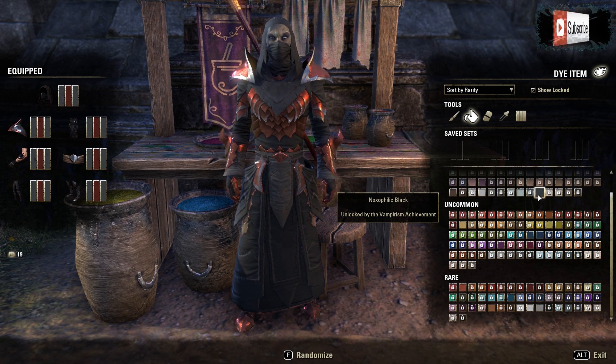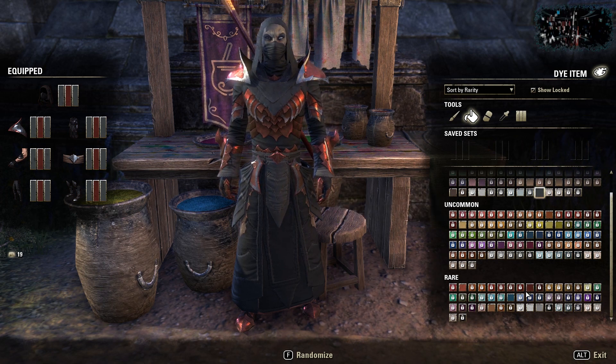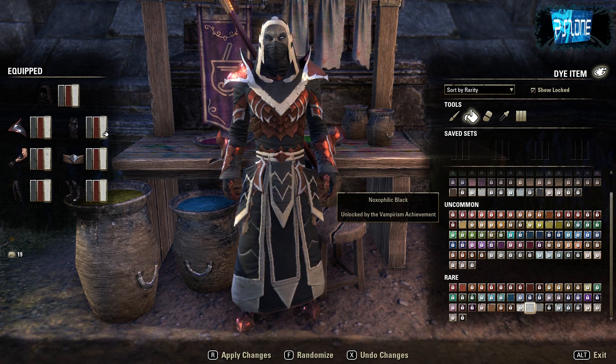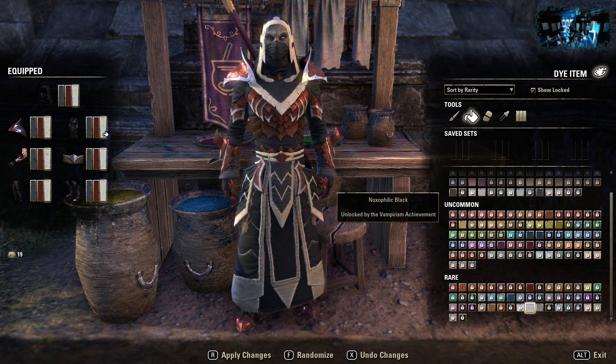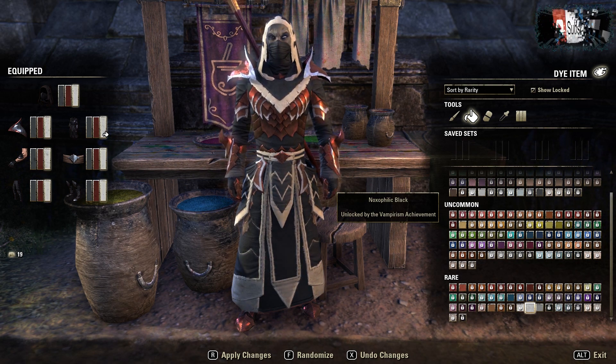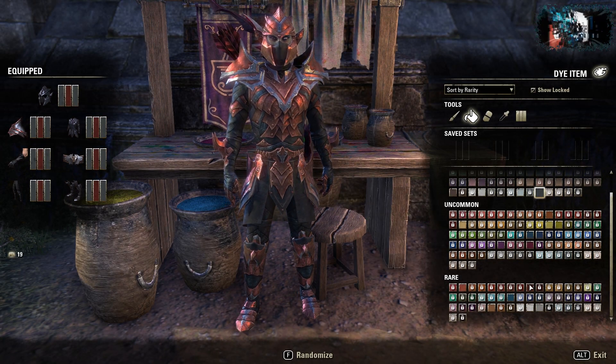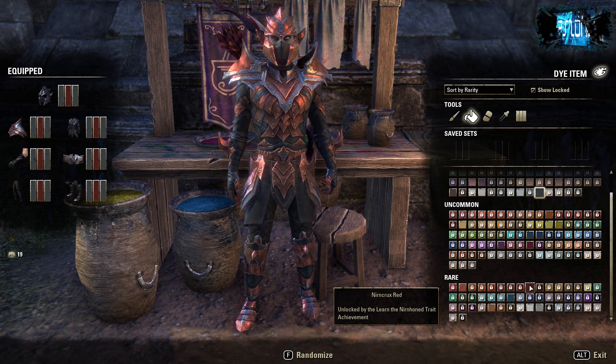All you need to do is research one item and you'll be able to use it. If you want even more range of color, you can use the third color slot to get some more accents — it looks quite nice in white, and I imagine it'll look good in Akatosh Gold as well. This is the medium armor and it's basically exactly the same — you want to use black, then red, then black again. I think this medium looks really cool actually.